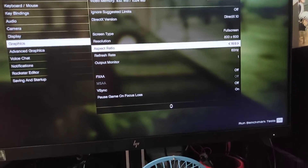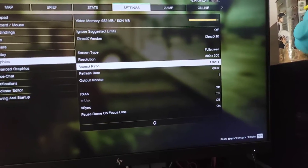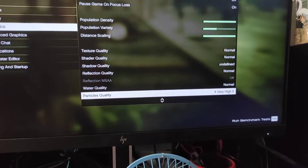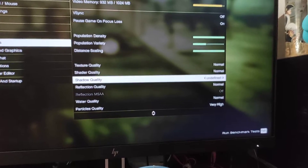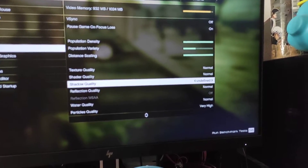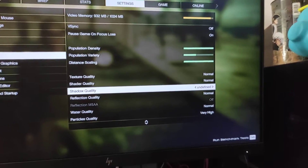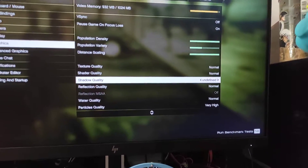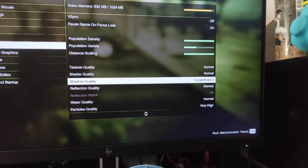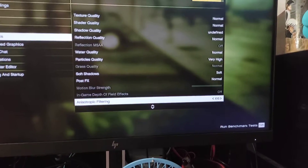So these are my PC settings right now. The shadow quality is 0 or undefined, its particles quality is set to high, and its anisotropic filtering is 16.